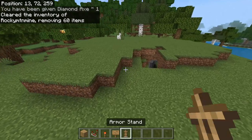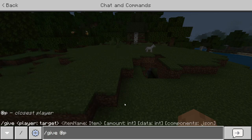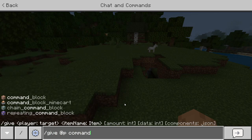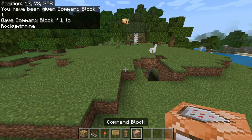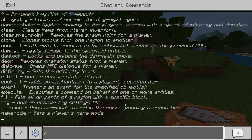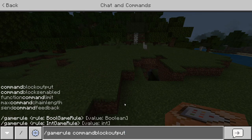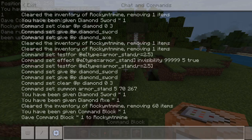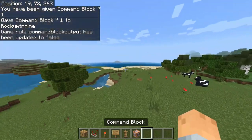To start, you're going to give yourself a command block. In chat, you're going to say /give @p command_block. That should give you a command block. The next thing we're going to do is in chat, say /gamerule commandBlockOutput false. This will stop the annoying text from scrolling on the side of your screen.